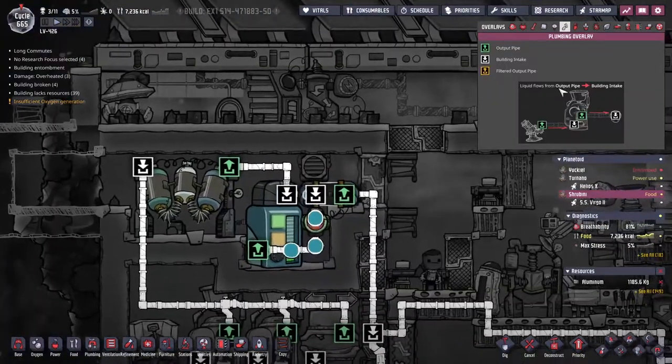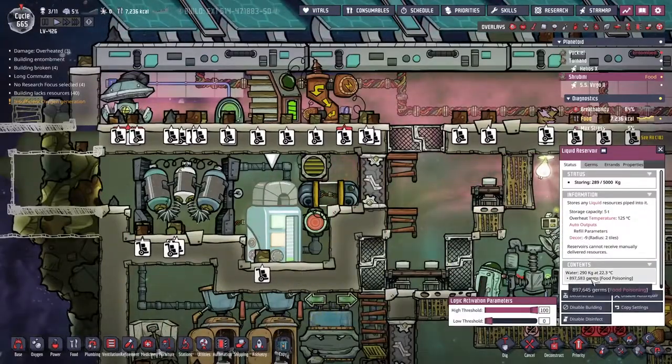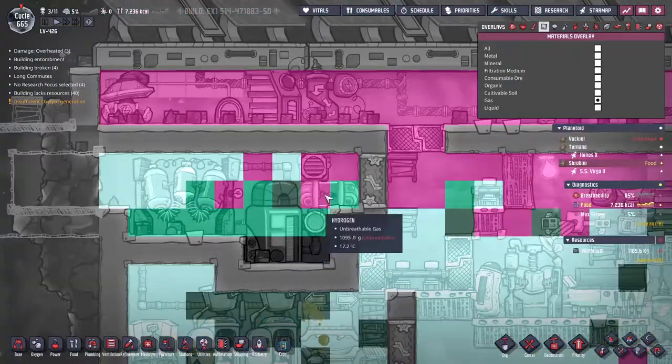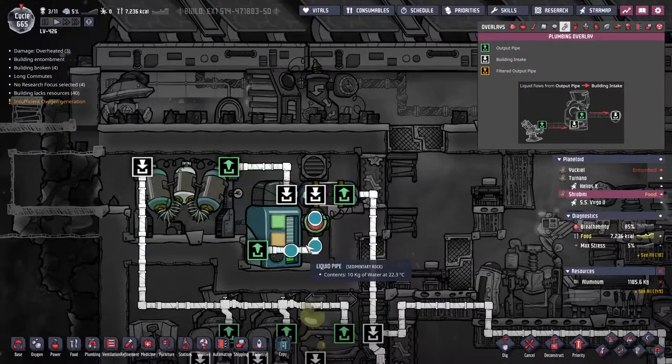There is another problem brewing down here. If I have a look at the gas overlay, we've got a bunch of carbon dioxide at the bottom, which means we are not killing any of the germs. We need to figure out a way of getting the gases back out of here - it's going to need a complete rearrangement of the liquid shutoff there. We'll bring this liquid up this way - we'll figure it out.